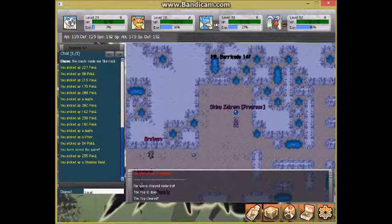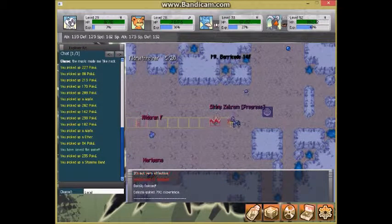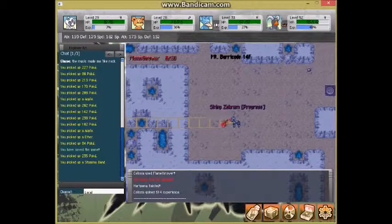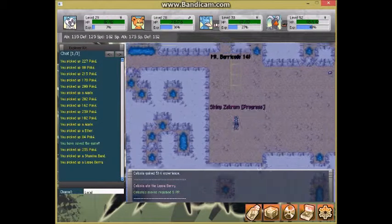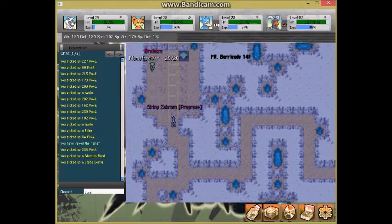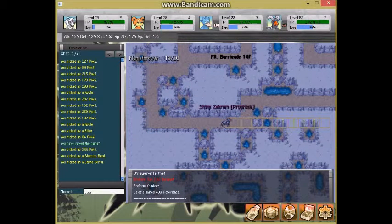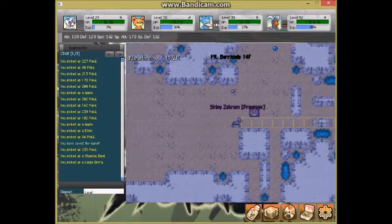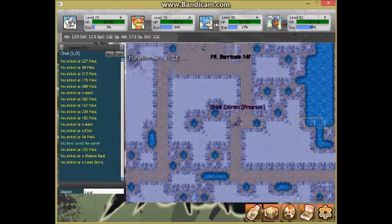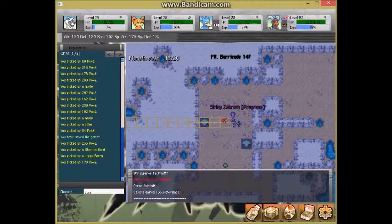Starting this floor and next floor there is a very rare recruit you can only find here — I want to see if we can find it because that would be amazing. It's a three percent chance, so if you find it make sure you are ready. It's Larvitar! Larvitar is only on floors 14 and 15 at a three percent spawn rate, so if you want a Larvitar it has to be here.